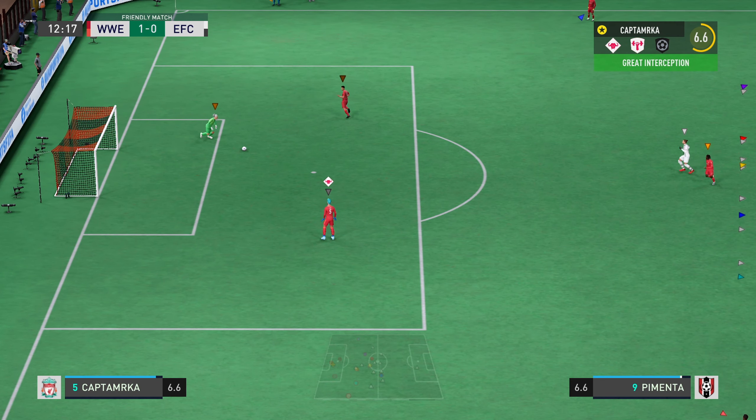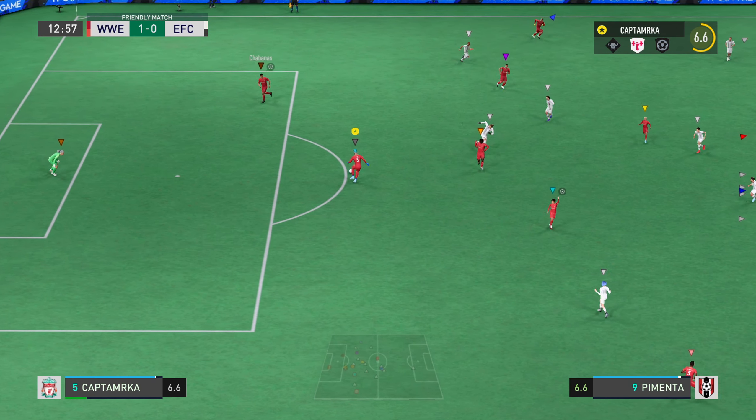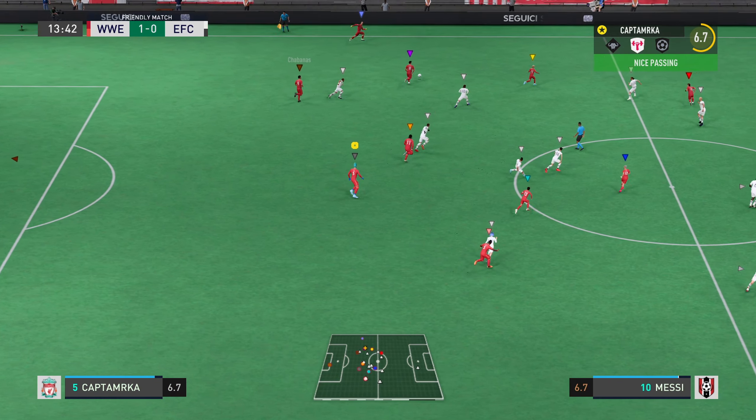Yezuel as center midfield, T Perrin as CAM, and then X and Leo as our strongest striking pair for this game. Boys, feel free to enjoy and like and subscribe if you enjoy the team style and the way that we play.